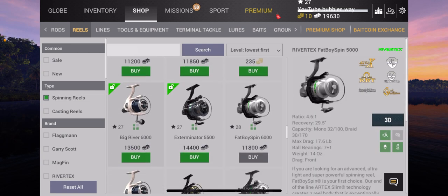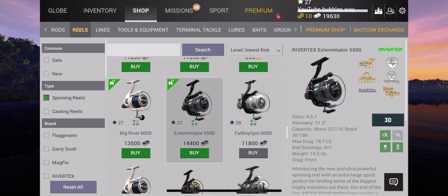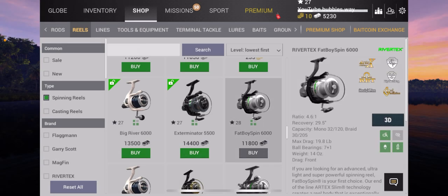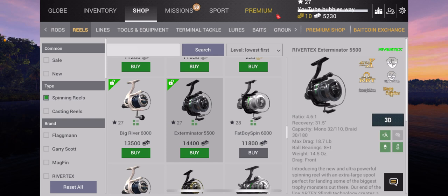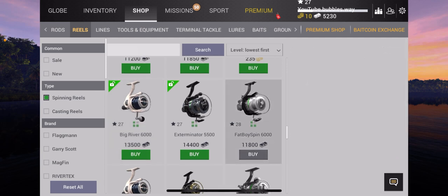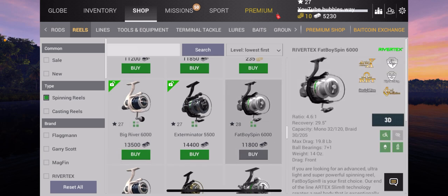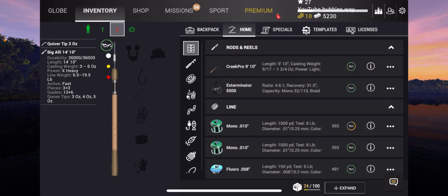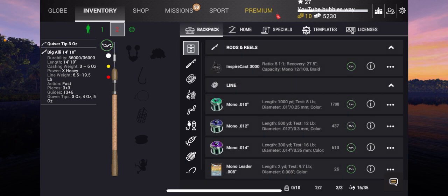I'm looking for a good strong reel now. That's 18.7 pound — that's probably going to be my one, so I'm going to buy that. That one's 19.8 but I'd need to be level 28 for that. This one's level 27, and we will still be able to max drag it. I'll definitely be going for the Fat Boy Spin 6000 at some point — that's definitely my go-to reel.